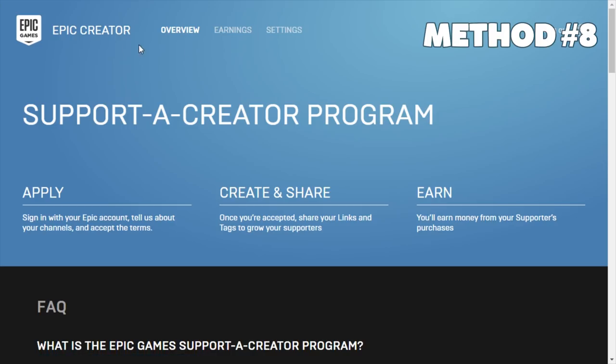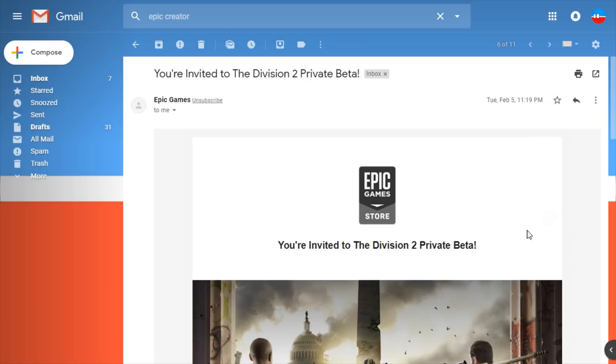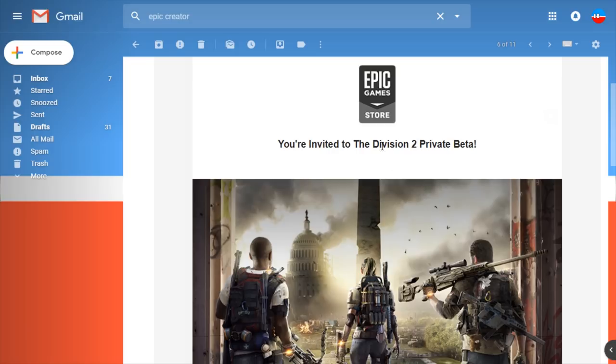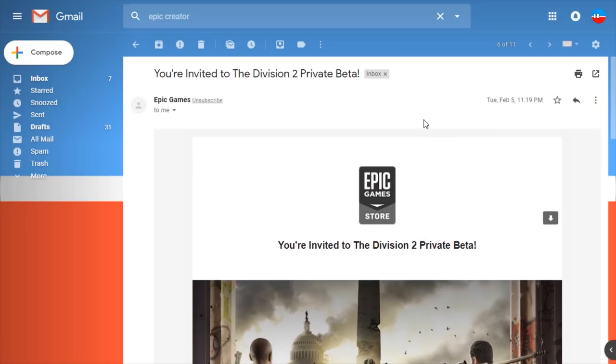One new thing that exists is the Epic Games Support a Creator program. You apply with an Epic Games account and use the Epic Games launcher. There is a revenue share, but the more interesting part is that you get free game keys. Once you're in the program, you just get emails from time to time — for example, The Division 2 private beta. The downside is that there are lots of creators getting the same stuff, so it's not always that interesting, but it could be.